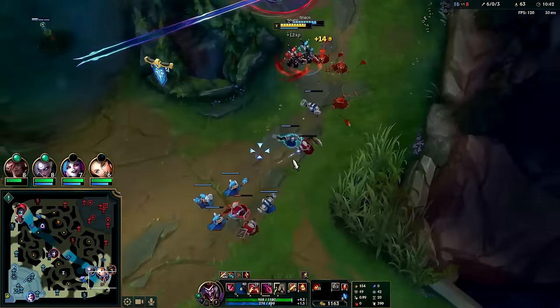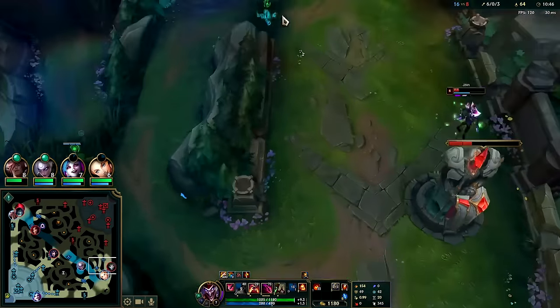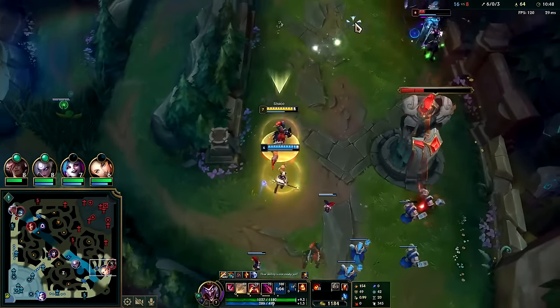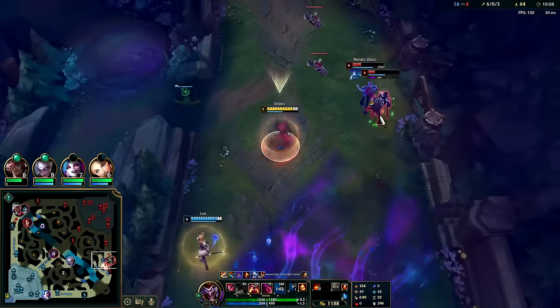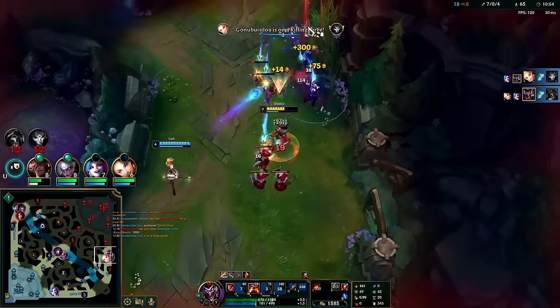We should just push - go ahead and burn a smite. I need to farm some camps. I can farm really fast at this point. I'm going to Q past it, get him with an E. Oh, I already killed him with my dagger - nice!